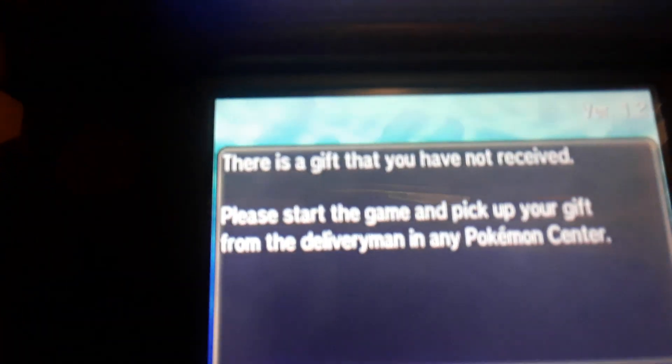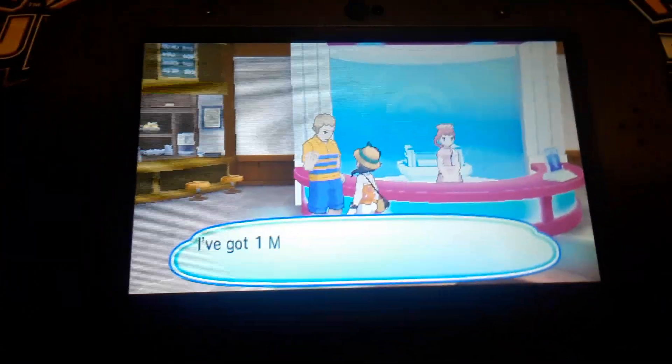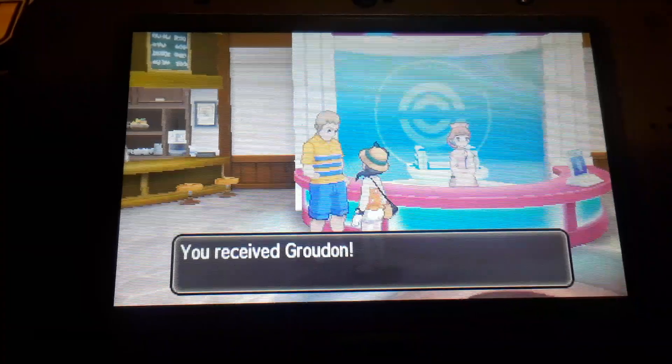Log out and get out of this screen. Now we go into the actual game and save the gift into the game. Here we have to talk to this guy — the guy with the yellow shirt. There you go — we received Groudon.